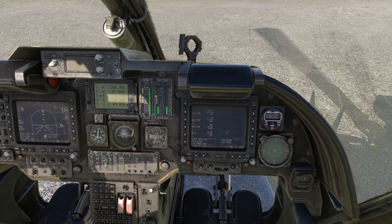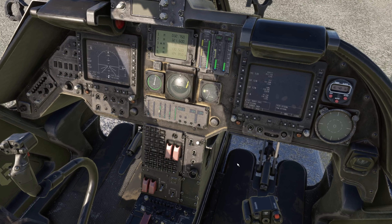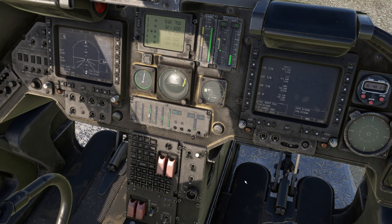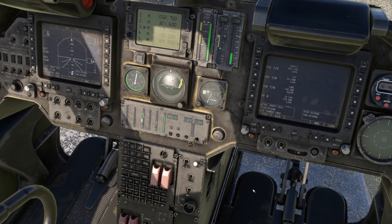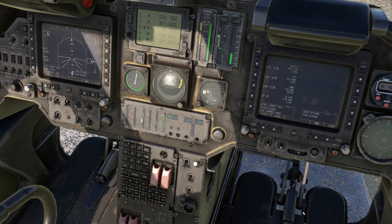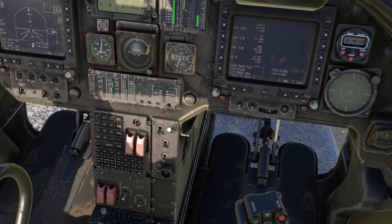Now look at the texturing of this thing. It's an old helicopter — the Bell OH-58 Delta. It came out just before the Vietnam War and was used very heavily. It's a light reconnaissance helicopter, and with weapons on it's kind of a fast attack helicopter. The texturing is great in my opinion.